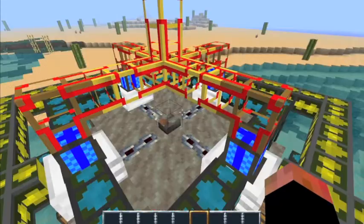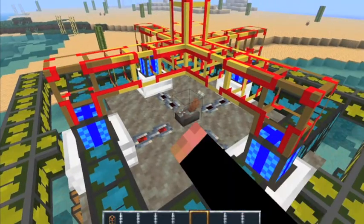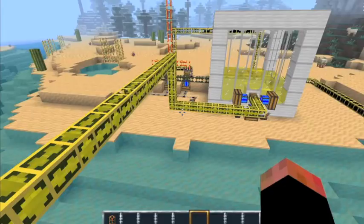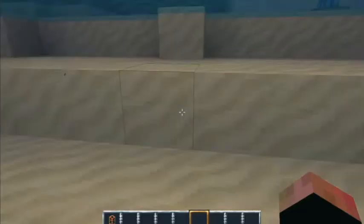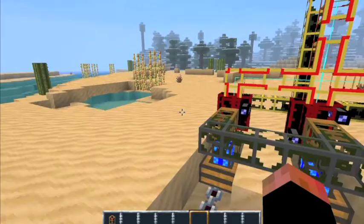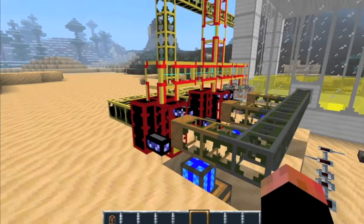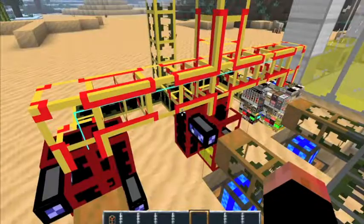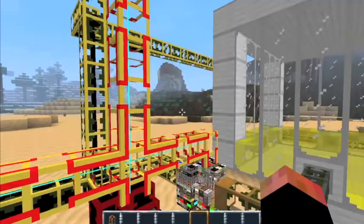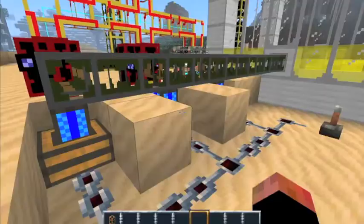I don't know if it's cooled down yet because I had it on last night, and when I logged back in it was still heated up. There we go — it pumps the power straight over here to the refineries. It pumps the refineries at a pretty decent speed, I would say. It's kind of slow, but that's just because of how far away the generator is from the refineries.